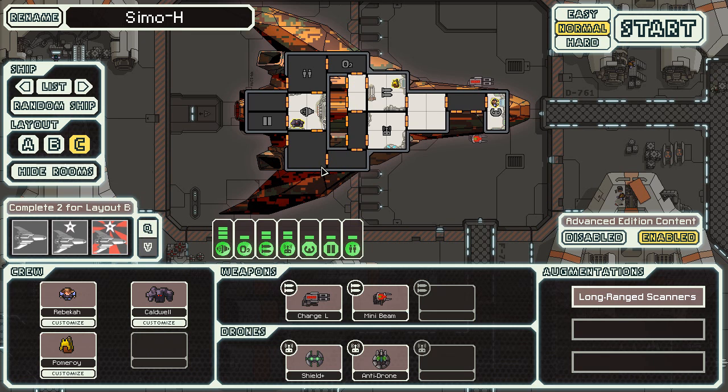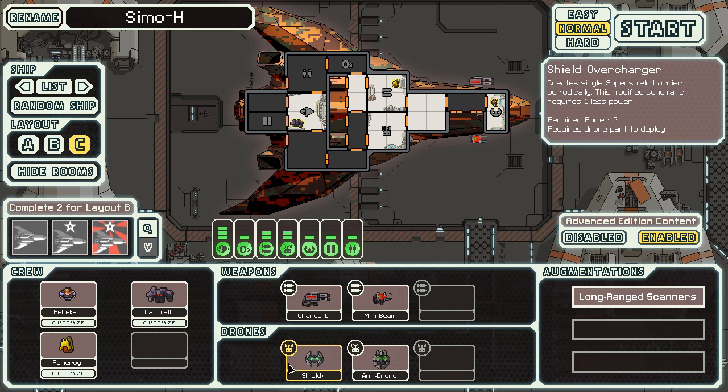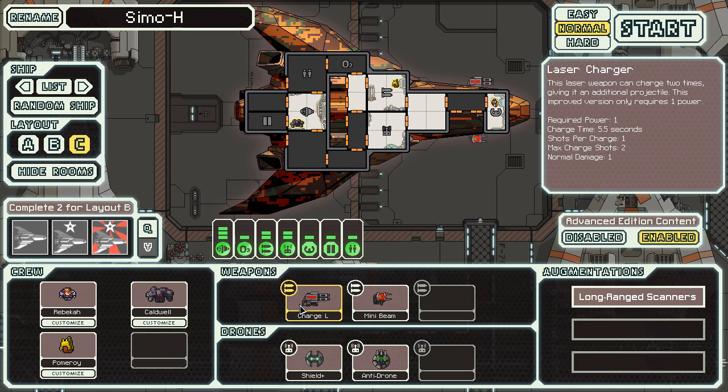You have a drone bay instead, which gives you a shield overcharger that periodically creates one block of a Zoltan shield. So that's your defense — that's all they decided to give you. The weapons are using the new laser charger, which basically lets you fire one shot at a time if you really want to.